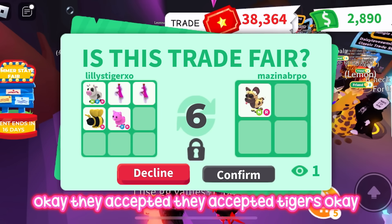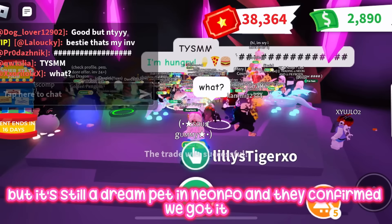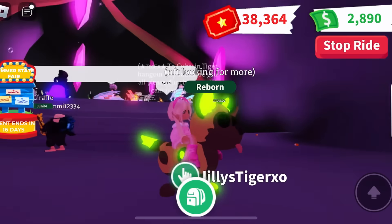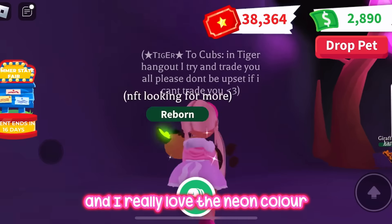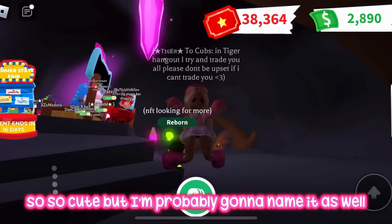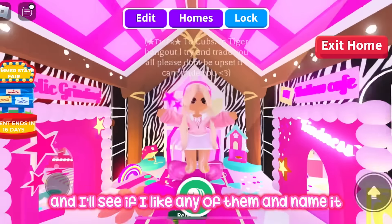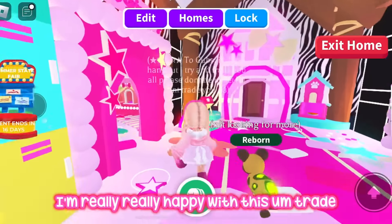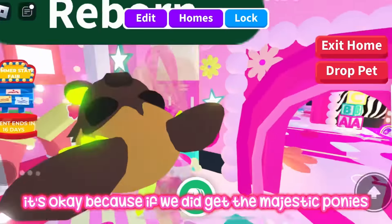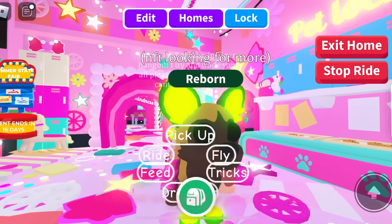They accepted! Tigers, we actually got one of our dream pets — the neon African wild dog! It's not in mega form but it's still our dream pet in neon form, and they confirmed. I'm so grateful they did that trade. It has no tasks either and I absolutely love the neon color — it's just so adorable. You can probably tell how happy I am because I'm just spinning around with it. Even though we didn't get the two majestic ponies, it worked out because we needed those items to get the African wild dog.